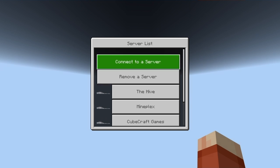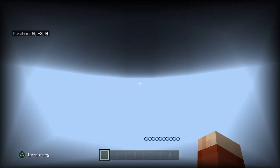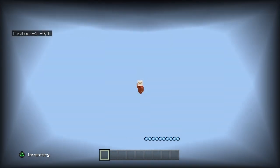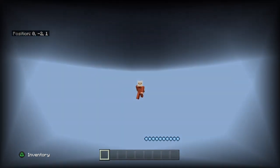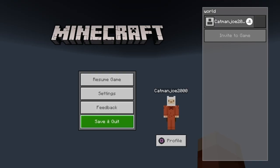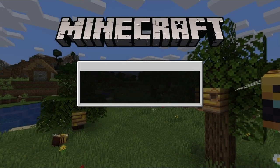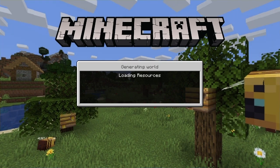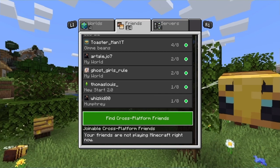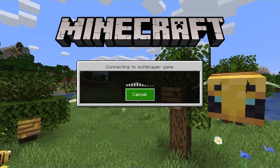You can also see the Hive, Mineplex, CubeCraft Games, Lifeboat Network, Mineful — all the featured servers are right there. A few people were asking if you can connect to other servers for unlimited amounts of time — of course you can. Just click 'Connect to a Server' and put in the actual server IP and port. If you get stuck in a weird limbo mode, just save and exit, reload the game, and try again.